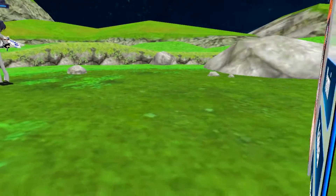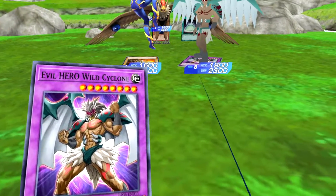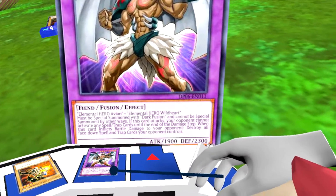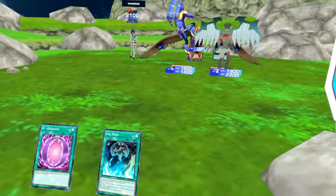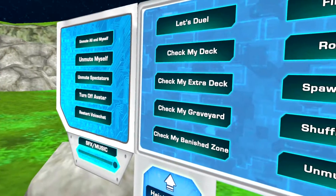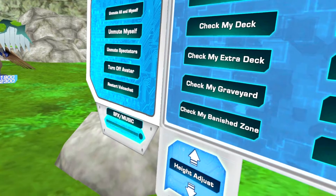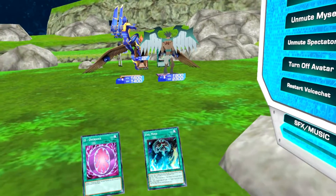And then I'll have Wild Cyclone attack directly. And because he dealt damage to you, I'll destroy all face-down spells and traps like a troll. Wait — end phase! Fuck!